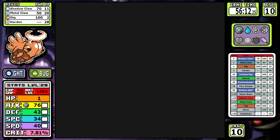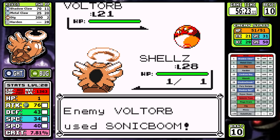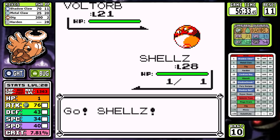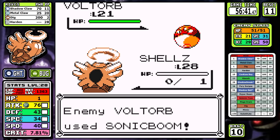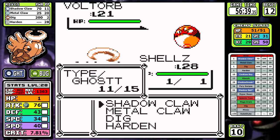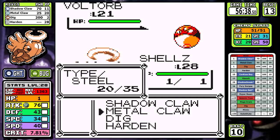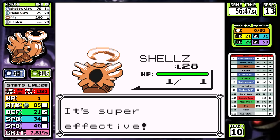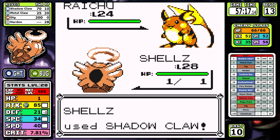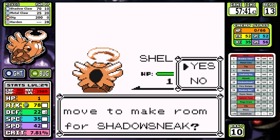Now let's take it to Lieutenant Surge. You might think it's an easy battle — he can't do anything — but turn one, Voltorb uses Sonic Boom. Sonic Boom does typeless damage and we're dead. Voltorb uses Sonic Boom three resets in a row. Eventually on the fourth time it uses Screech first, which allows me to get off the Dig. The rest of his team can't hurt us, so it's a free fight after that. But you're already seeing early on just how many random trainers can get through Wonder Guard. Since this is a blind run, I totally didn't expect any of this. Rock Tunnel is trivial — nothing can really do much.